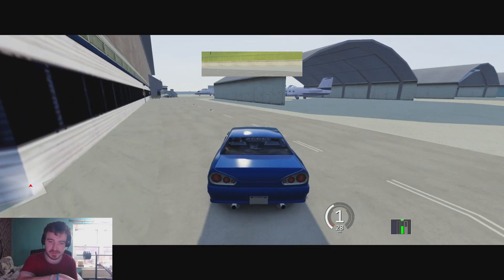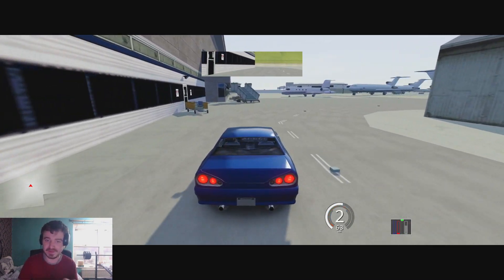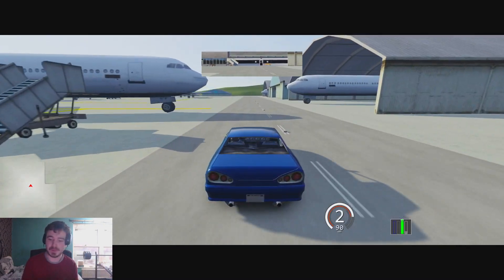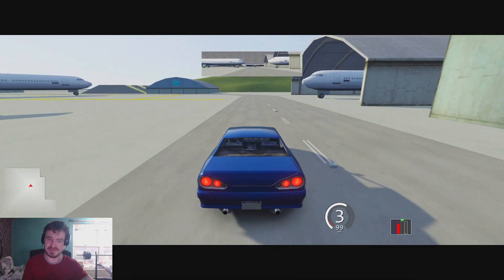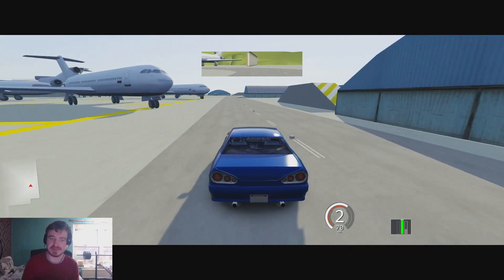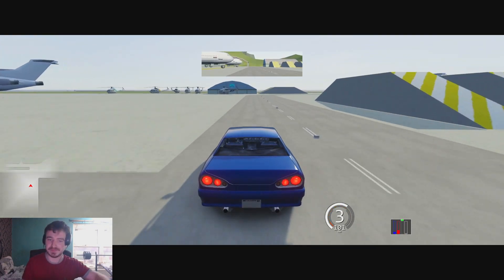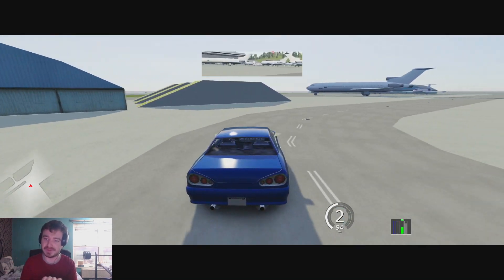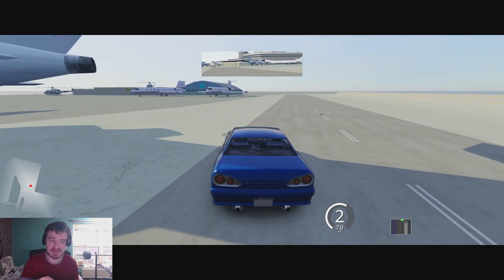Nope, it looks fine. But yeah, this is Liberty City. Unfortunately at the minute you can't run any AI on this map. I don't think the map is in development anymore, probably not. But I'm kind of slowly learning how to create AI paths, so I might be able to get some traffic or if not make a racetrack out of Liberty City, which I think would be quite cool. But at the minute — no AI.